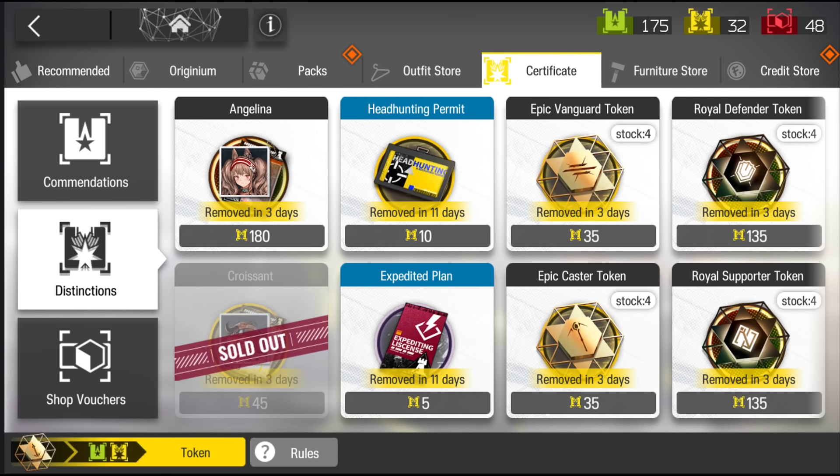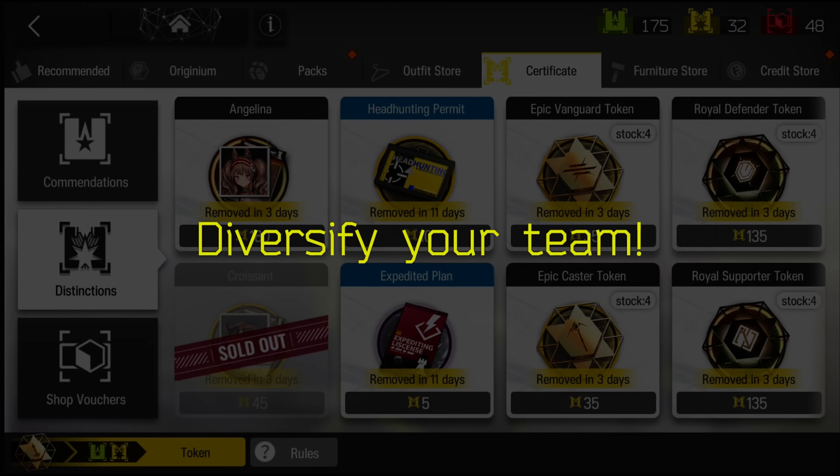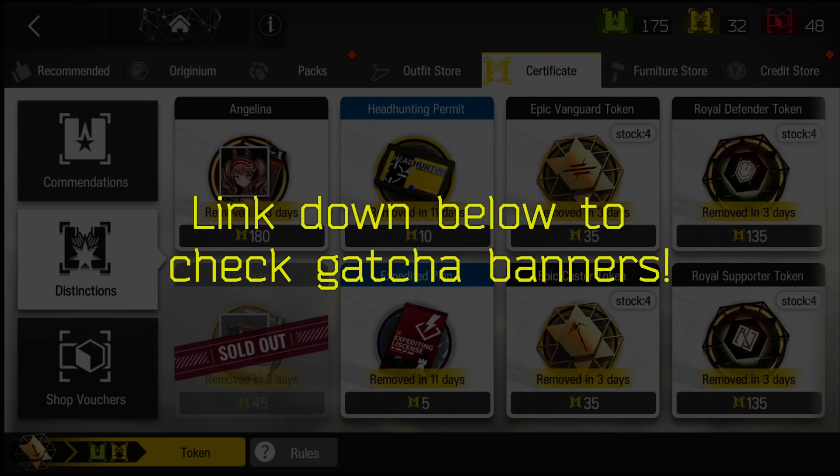So now we have the rate-up 6-star and the rate-up 5-star. This is heavily my own opinion, but I would recommend getting the 5-star if you don't have them. The reason is you expand your character pool and diversify your team, so when you need a specific operator for a specific role, you have the option. Of course, you can also save up your tickets to get the 6-star. I'll leave a link below for you to see which operators are being rotated into the shop.